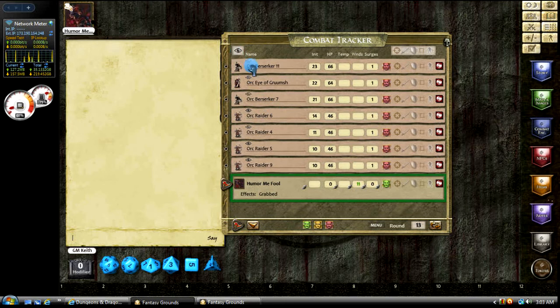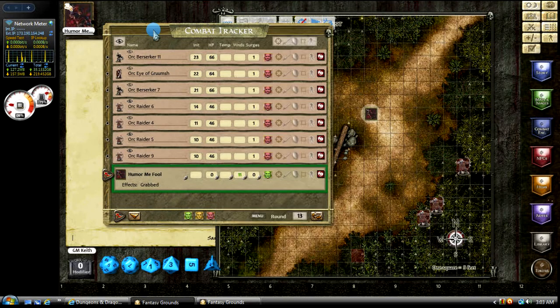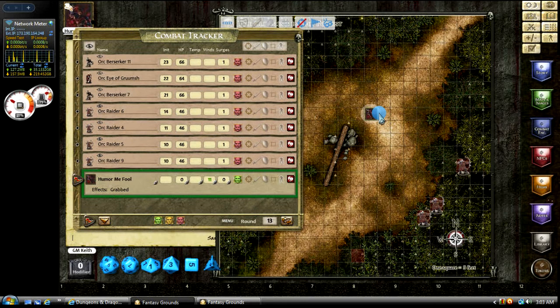In that tutorial with the combat encounter, I briefly went over how the visibility works — that is the eyeball icon here. Let me open up the map, the clearing in the forest. In the last video, we described this character coming down into the clearing, with these orcs scattered around waiting in ambush. The PC was able to spot these three lying in wait, so that's why those three are visible and the others are not.